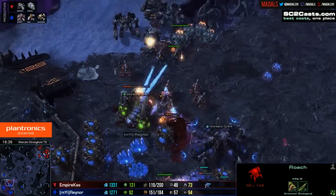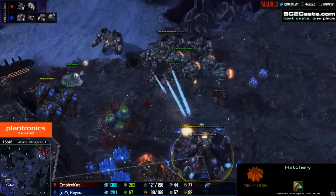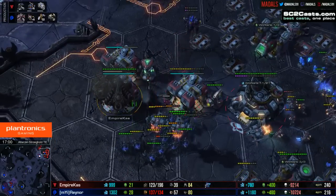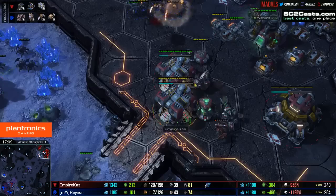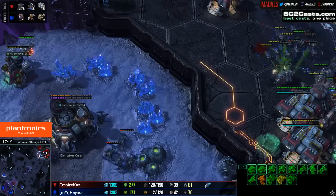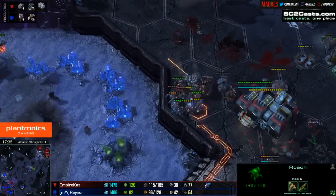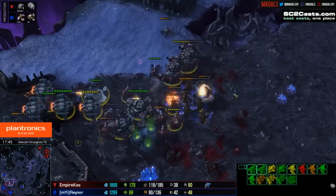We have Kass pushing in with the might of mech, trying to take out this third base and getting some great damage down. A lot of drones are being killed, but Raynor is also managing to kill a lot of SCVs. The third hatchery is probably going to die — it's going to be fairly close. Contamination is being used to prevent additional tanks from getting out onto the field — a nice little touch from Raynor as he focuses down these factories ASAP to stop further production. One tank has managed to come out of a further away factory, and Kass has been able to demolish his opponent's third. A couple of Vikings are landing now, and lots of SCVs are being pulled to deal with the last remaining roaches.